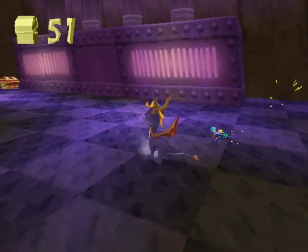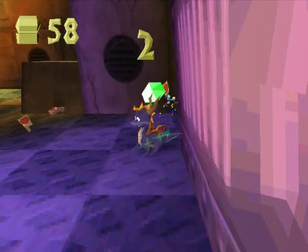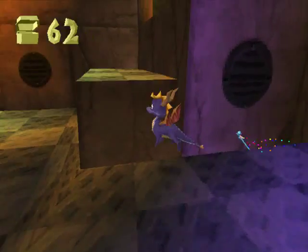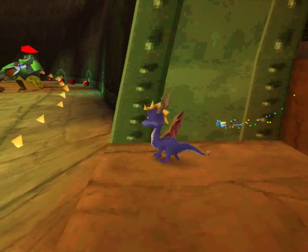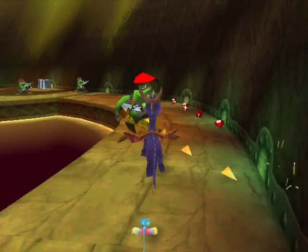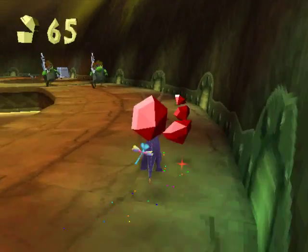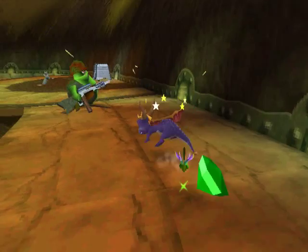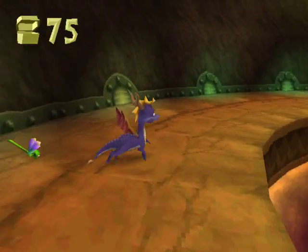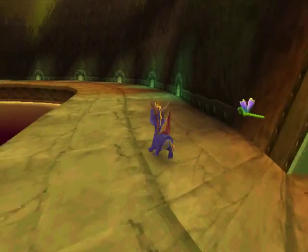Pretty soon we'll be seeing BFG-9000s in rocket launchers. They got different hats — they look like Yugoslavian commandos. What the hell's going on? This is probably the same weapon; they just wear different hats to bolster their size.